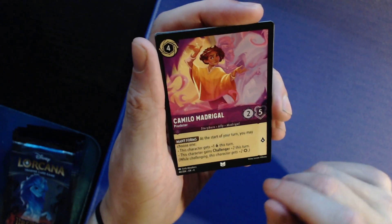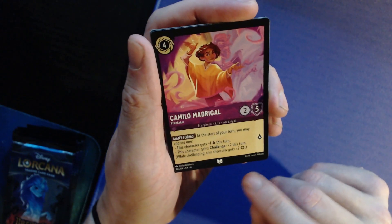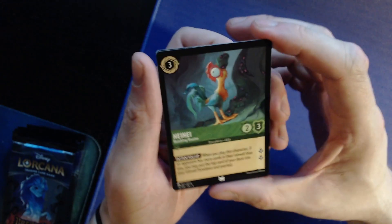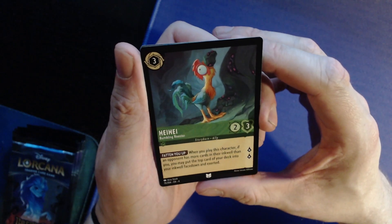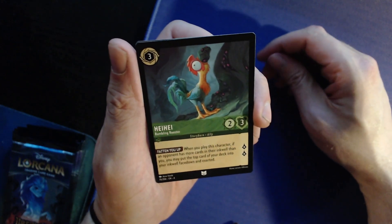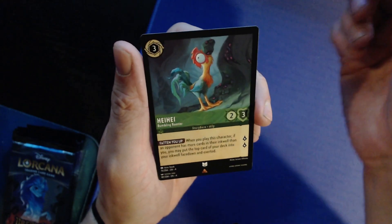Yaw: four, four/two, five, challenger two, one lore. Sign the Scroll for three: each opponent chooses and discards a card — for each one who doesn't, you gain two lore. So either they discard or you gain lore. Camilla Madrigal: four, four/two, five — at the start of your turn you may choose: this character gains plus one lore or challenger two this turn.